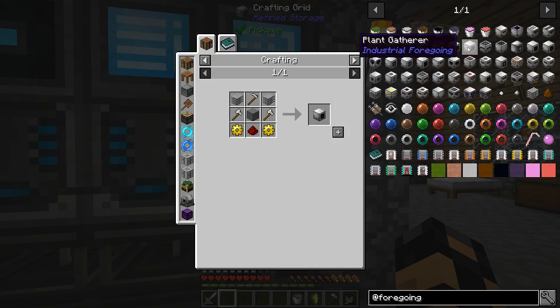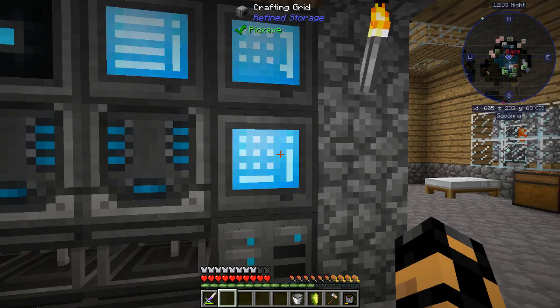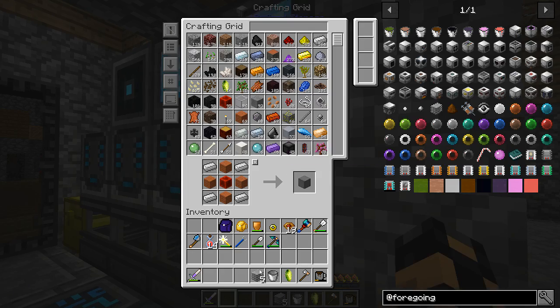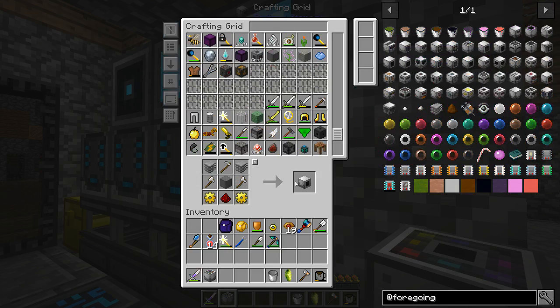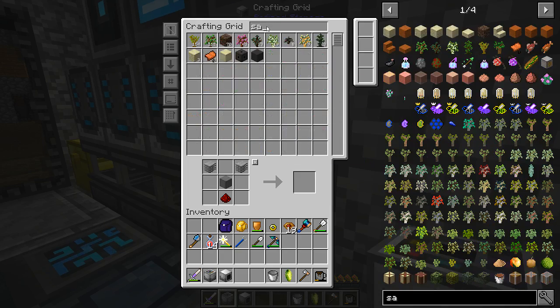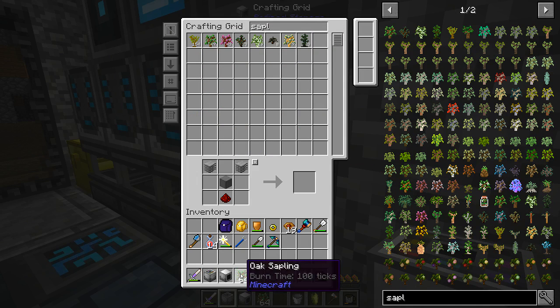And the Plant Sower again - we'll want a machine case for this guy as well. Now I believe we're just waiting on some of this plastic, and I think we may have enough now. So let's get a Plant Sower and a Plant Gatherer. Let's see what kind of saplings we have. I think for simplicity's sake, let's just start off with some oak saplings.